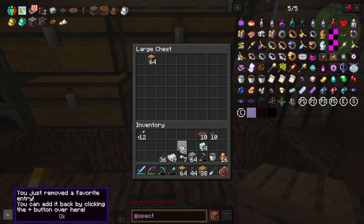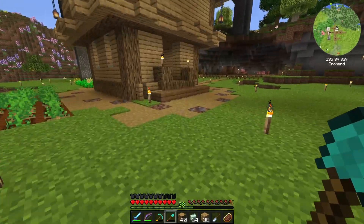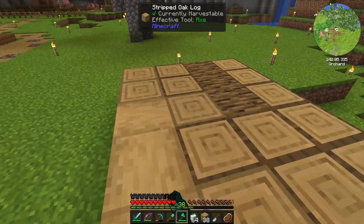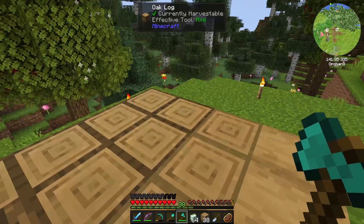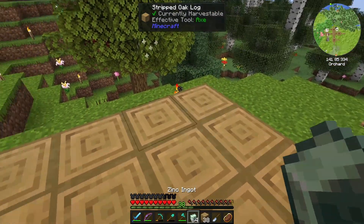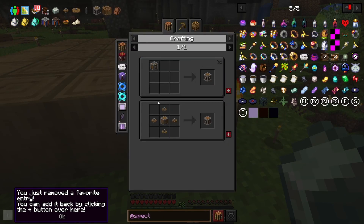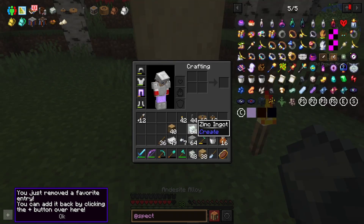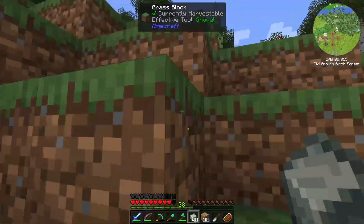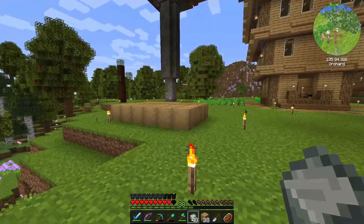Do we have any logs in here? Yes. We forgot our axe, we gotta go get our axe. We got our log set up, we need an axe. Oh, I'm using the wrong thing — the zinc nuggets and andesite ingots look very similar, it threw me off for a second. I'm like, I know this works, I have done this before.